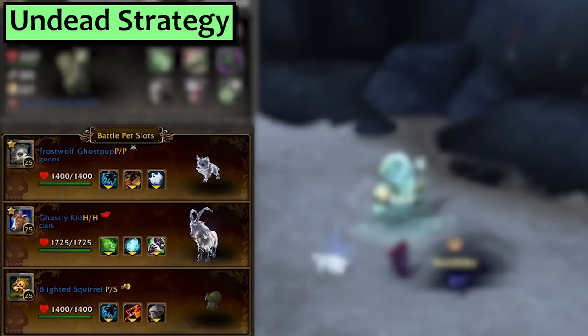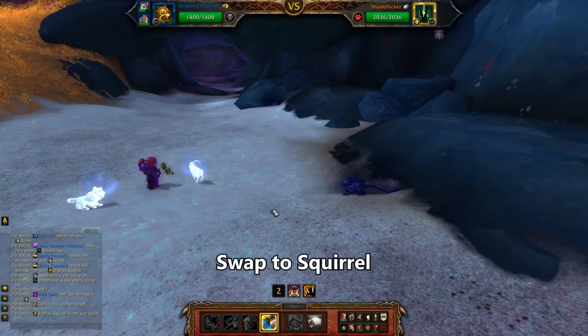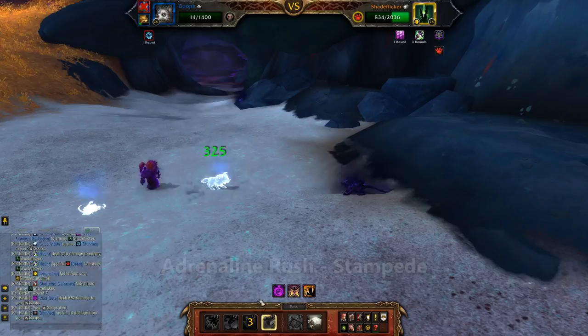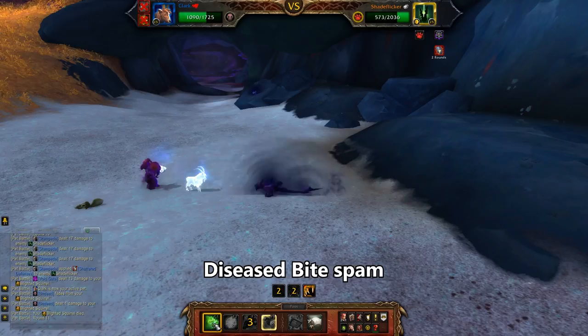Last is Undead. I'm using a Frostwolf Ghost Pup with Ghostly Bite, and second is the Ghastly Kid with Diseased Bite and Haunt. Bizarrely enough, you can take Ethereal, but we won't use it. Third is a Blighted Squirrel with Adrenaline Rush and Stampede. My Squirrel is actually the least optimal breed for this and he still does fine, so don't go fretting about your Squirrel. Start with the Ghost Pup and get swapped to the Ghastly Kid. Switch right away to your Squirrel. Use Adrenaline Rush, and then Stampede. He'll swap in your Ghastly Kid, at which point we use Haunt. Bring in your Ghost Pup and use Ghostly Bite, and then pass the round. On your Squirrel, use Adrenaline Rush, then Stampede.